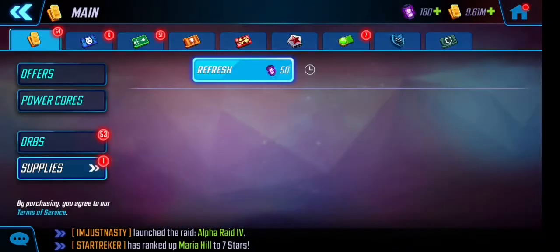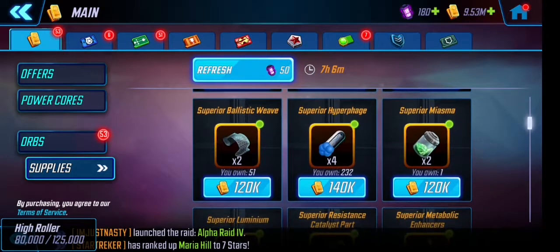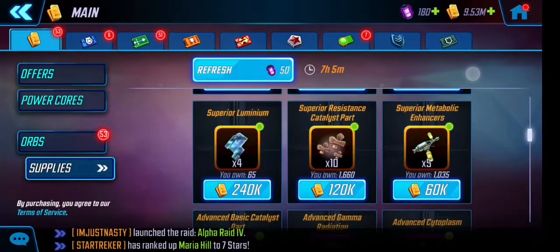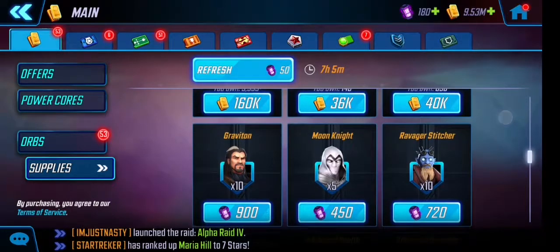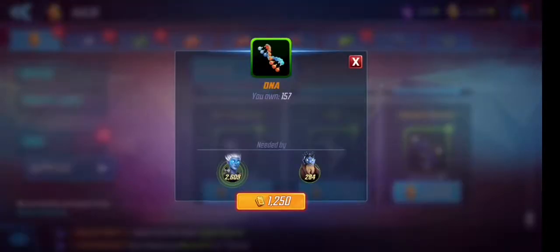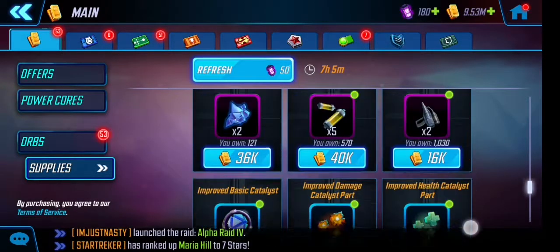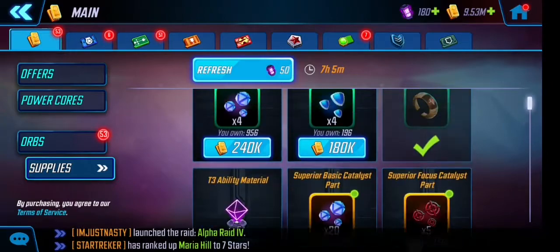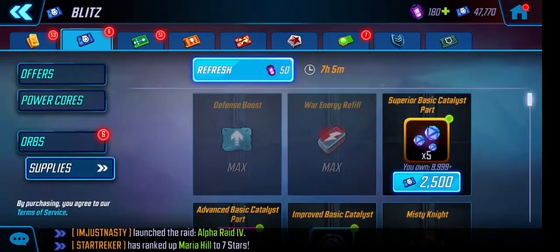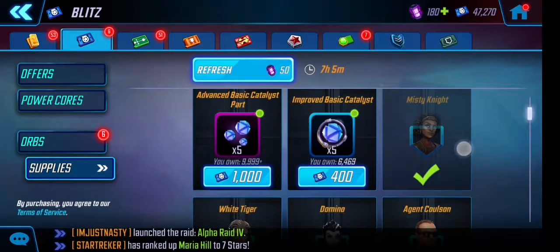Let's go to the supply store and scroll through the list. I definitely want the Augmented Performance Tracker. Anything with a green dot on the top means that you need it for a character or there's a character that can potentially use it. This one's a nice little cheap one — might as well get it. It helps you get three items a day and you don't spend as much currency.